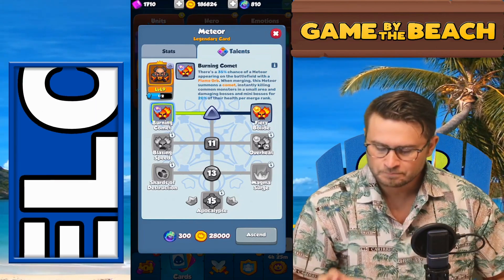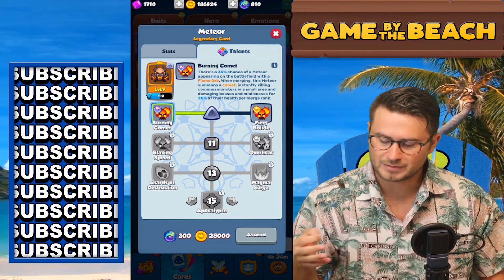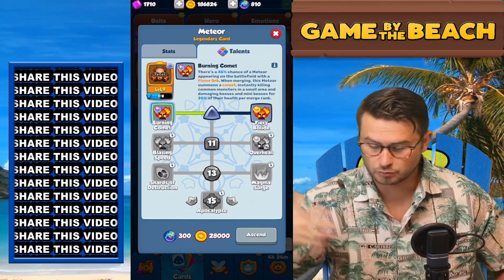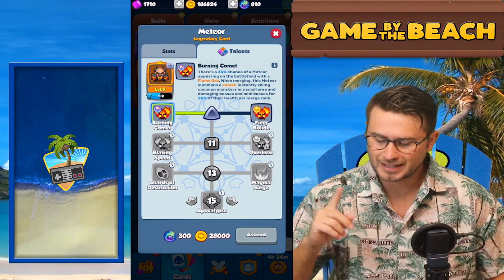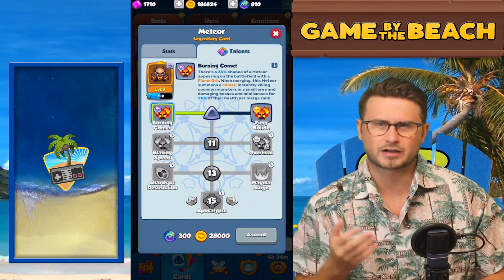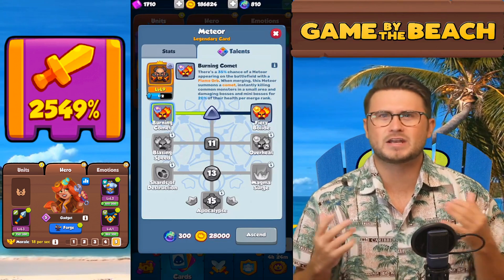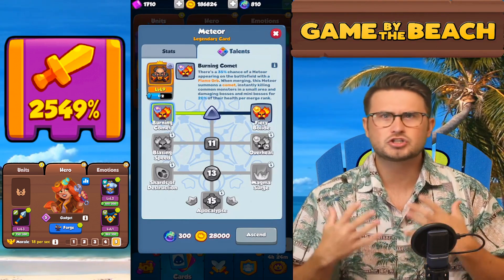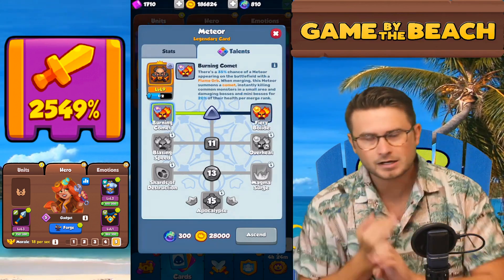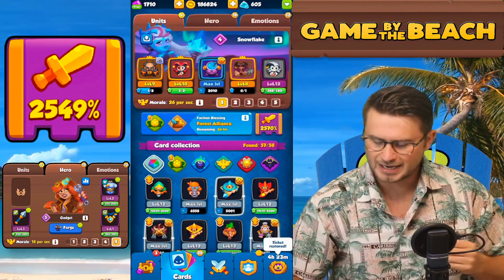Let's read it real quick: there's a 35% chance of a meteor appearing on the battlefield with a flaming orb. When merging, this meteor summons a comet instantly killing common monsters in a small area — instantly killing common monsters no matter what the level is, no matter what wave you're on — and damaging bosses and mini-bosses for 20% of their health. You don't need to build up orbs like with Fiery Bolide, you're not trying to get to 300 merges. You're gonna kill all small monsters no matter what and always do percent damage on bosses.